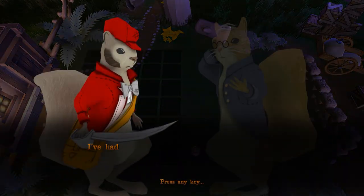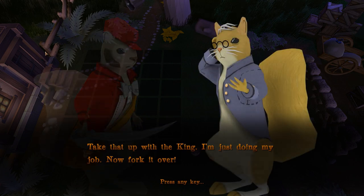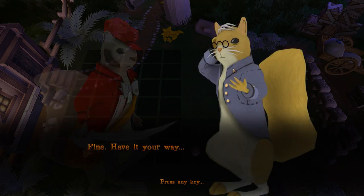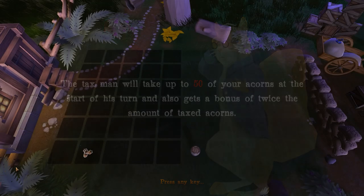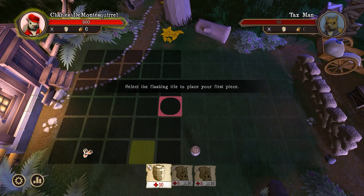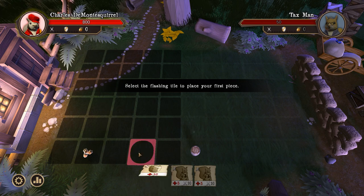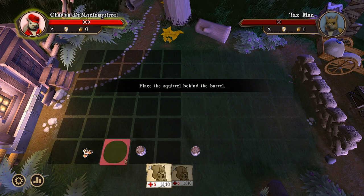Okay, so this is the strategy game. The tax man says he's had enough of you taking his hard earned acorns. He replies: take that up with the king, I'm just doing my job, now fork it over. No way are you getting your grubby hands on my acorns. Fine, have it your way. Guards! The taxed man will take up to 50 of your acorns at the start of his turn and also get a bonus of twice the amount of taxed acorns. So there's my acorns, there's my health. Select the flashing tile to place your first beast. So this is a barrel, it acts as cover and it has 10 health. Place the squirrel behind the barrel — these have 5 health and 10 attack.